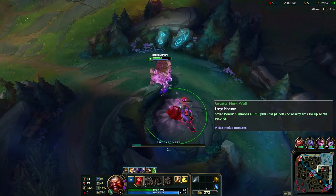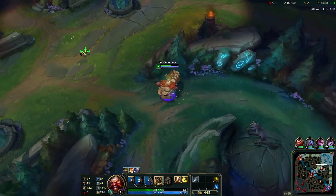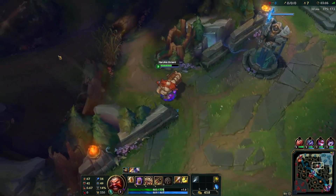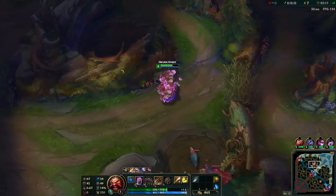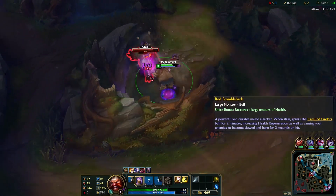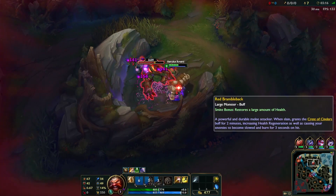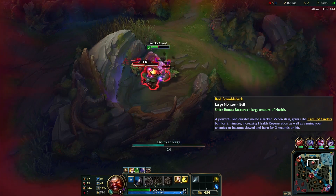We'll start kiting and make our way to red buff. We'll grab Body Slam — there we go, full combo. We'll start up a drink, then E, and right when we hit E we'll cast Q as well to start the cast time so we can get it off as soon as we're flying over the wall, just to maximize our clear a little.